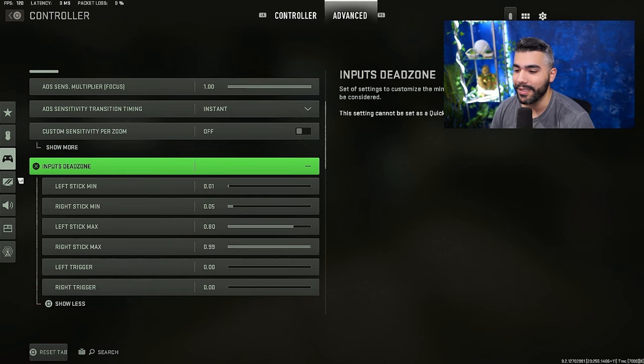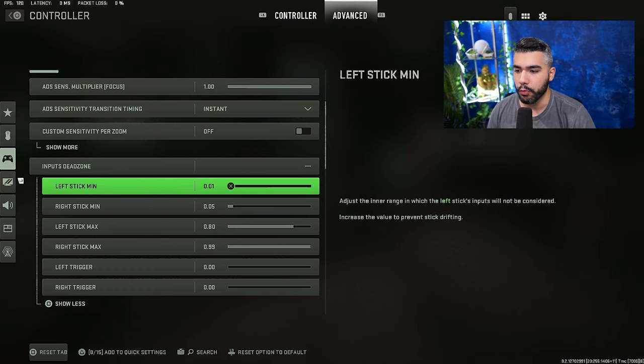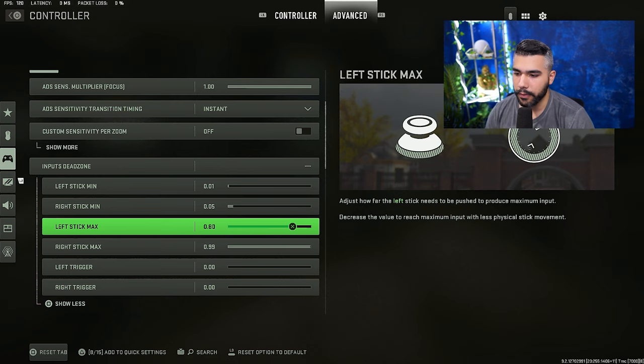Input dead zones are huge. When you first get into this game, if you don't go to the advanced tab and open up your dead zones, your aim is going to feel super weird. For left stick minimum dead zone, you want it very low — I have mine at 0.01. Right stick minimum is 0.05 — that's basically the default, so I leave it there.